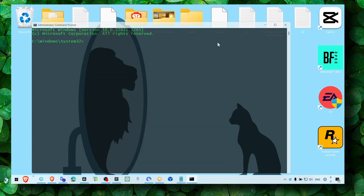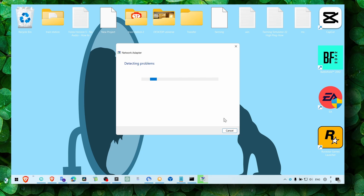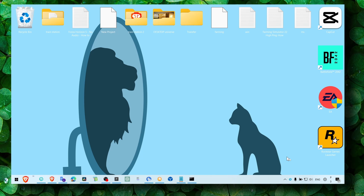If you've done all that and still have the problem, go to your internet connection settings and click on 'Troubleshoot problems.' Select your adapter — for me I have this one — and click next.